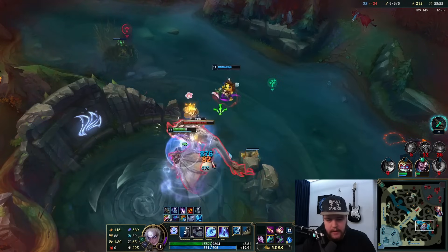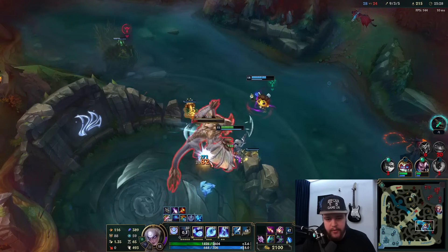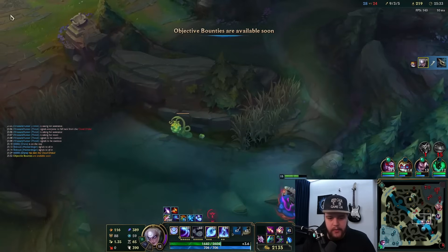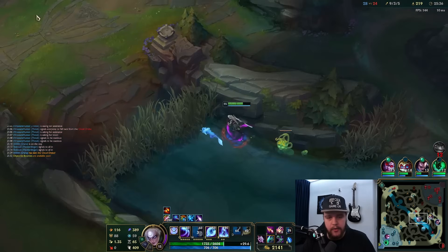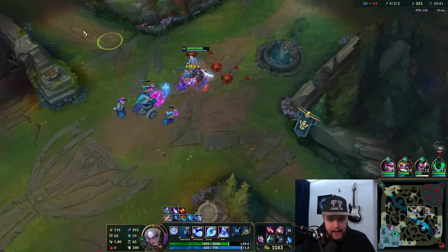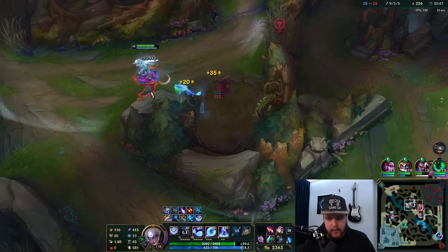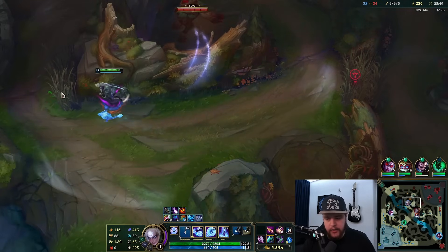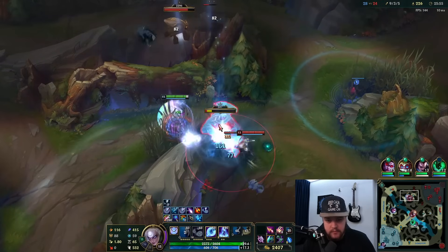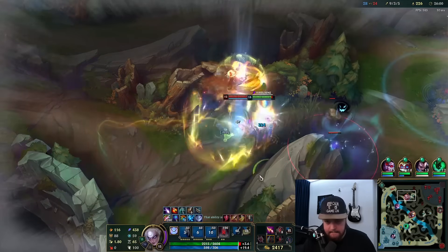The initial ult is great — you want to engage especially if you have a Yasuo because Yasuo can ult and CC chain within your ult, which is really strong. You want to look for those types of ults. Prep your W, E in, ult, and Q on top of yourself — that's how you want to play it. The enemy team cannot react to that within a good time frame. If you try to lead with Q, you're in trouble.